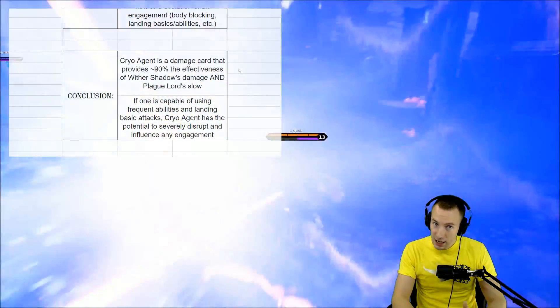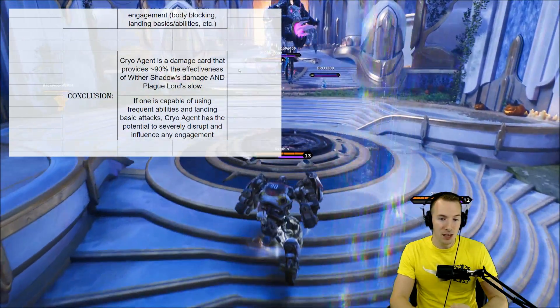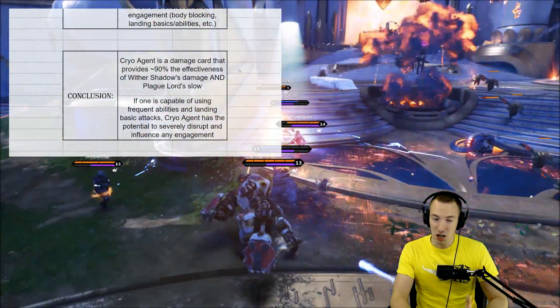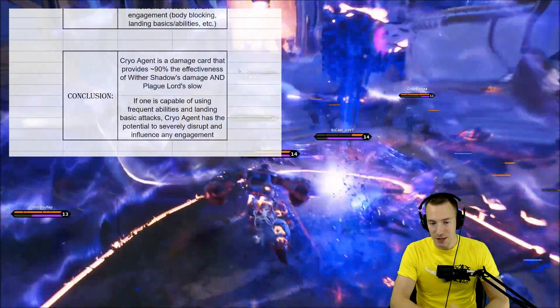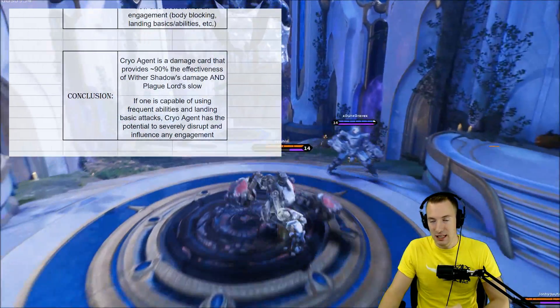Cryo Agent is a damage card, fundamentally, that provides about 90% the effectiveness of Withering Shadow's damage and Plague Lord's slow. Basically, you can get the best of those two without their stats in one card. If one is capable of using frequent abilities and landing basic attacks, Cryo Agent has the potential to severely disrupt and influence any engagement.